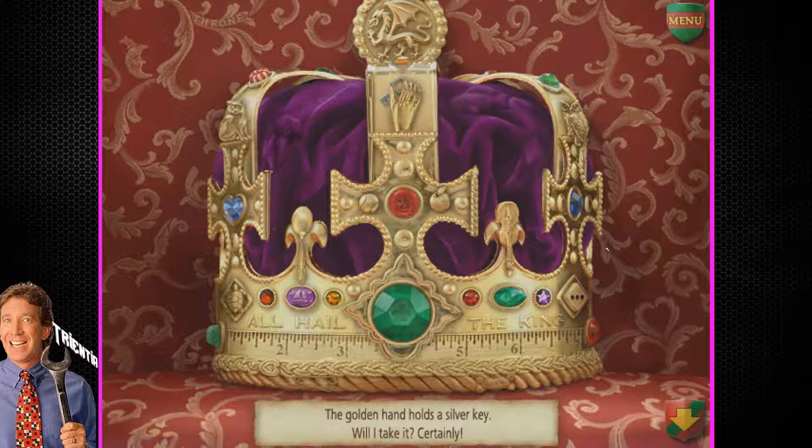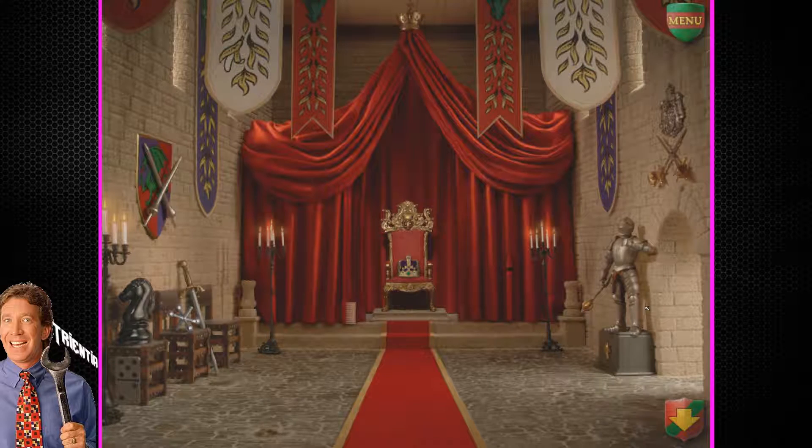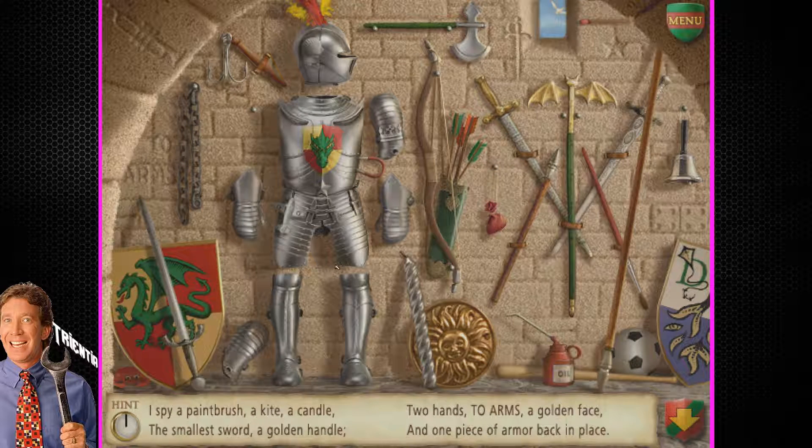All right, let's go see what this knight's trying to show me. I spy a paintbrush, a kite, a candle, the smallest sword. The smallest sword — I got a small sword for ya. Trumpet — no, there's two arms. Two arms! Two hands — first you get this hand, one hand, then you get that hand.